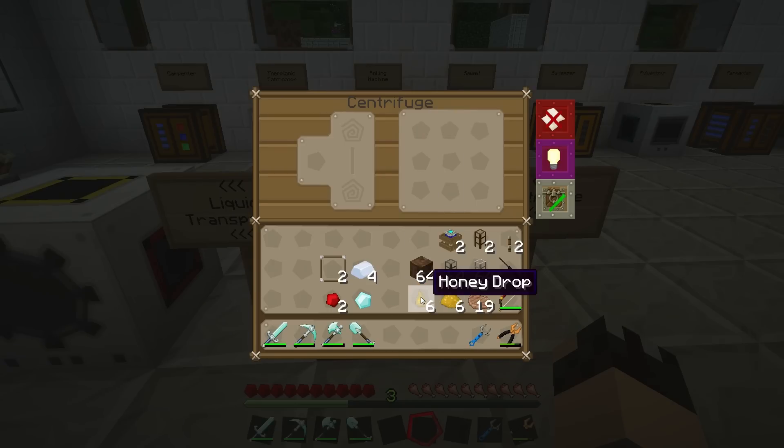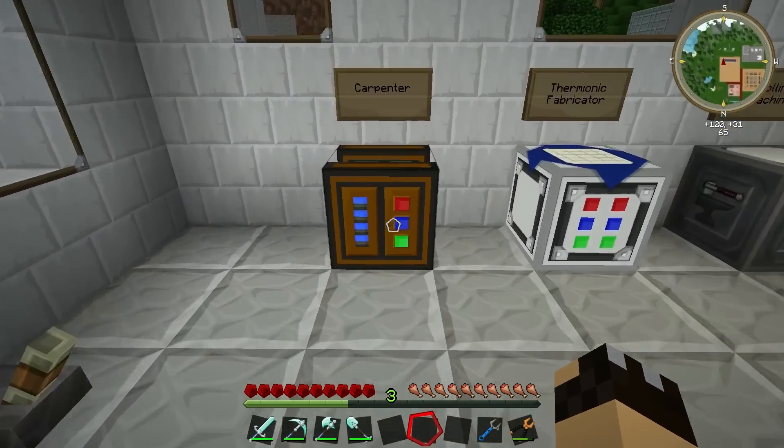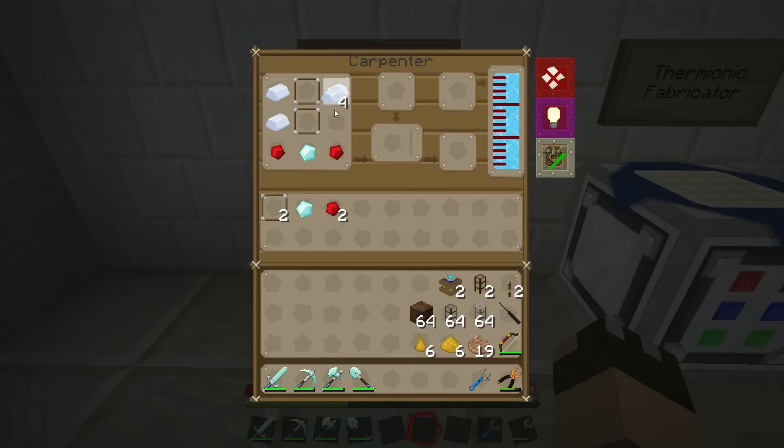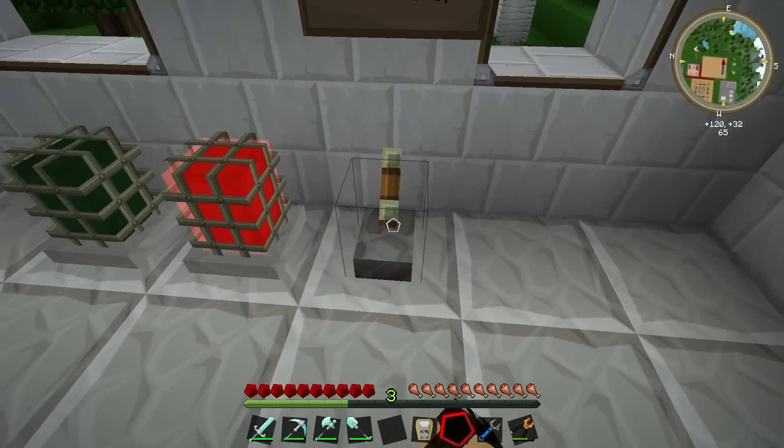We're going to need those honey drops for our next item - the Beelizer. For this you're going to need a carpenter with at least a couple of buckets of water. The recipe is nice and simple: two glass panes in the top two slots - remember, not glass blocks, they have to be panes - a diamond in the bottom middle, two redstone in the bottom corners, and the rest filled with tin ingots. It does require a fair bit of power going to the carpenter. Once finished, we have our Beelizer - let's pick that up, clear the recipe, turn the power off, and head back out to the apiary.